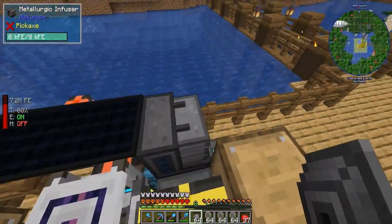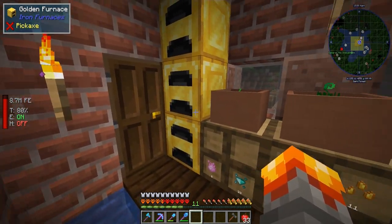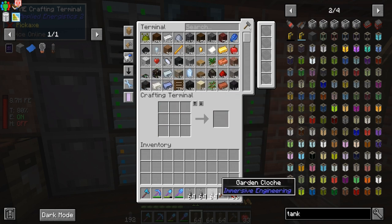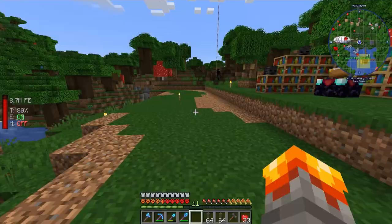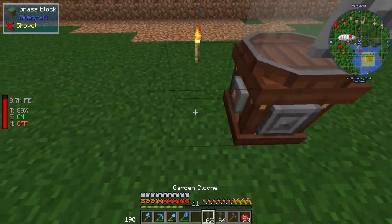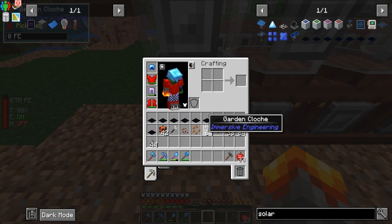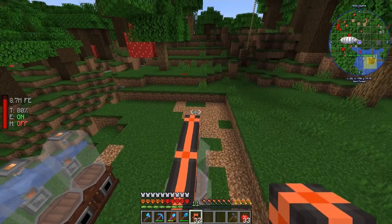We're at 1.92 million FE of power. We have enough to make three stacks of garden cloches — that's way more than we need right now. Let's go ahead and get it set up. We've got a space cleared out over here. We want these guys facing this way: one through ten on each side, with three in the middle. We'll connect these to power like so.